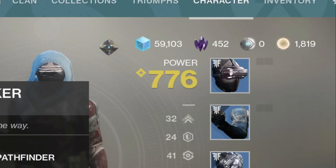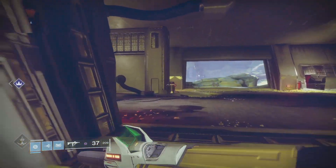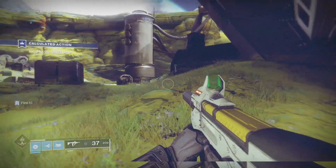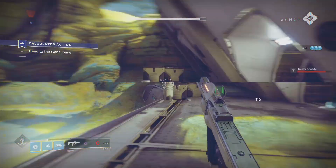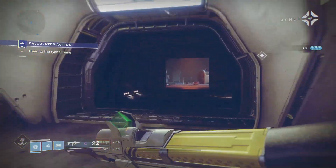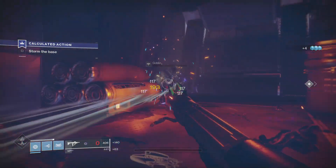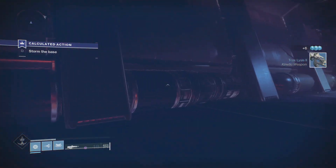Each guardian starts out with a power level of 750, and you can see this on your character screen. That's the most important number for your guardian because it shows how strong your gear is and opens up new content when you hit a recommended power level. Everything — from your helmet to your chest armor to your leg armor and your weapons — goes into your power level, so you'll be switching out guns and armor fairly frequently. It's not like Borderlands where you get loot left and right; as you complete a mission it'll show up on the right side of your screen. The most rare loot in the game is called Exotics, which are yellow or gold, and that's the main gear most people go for.